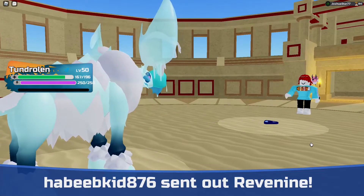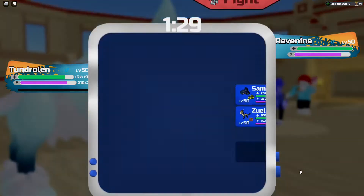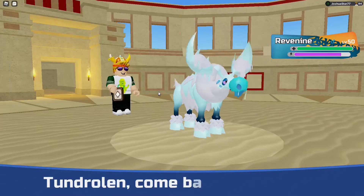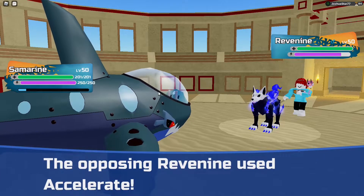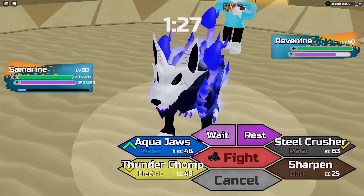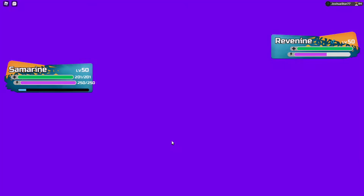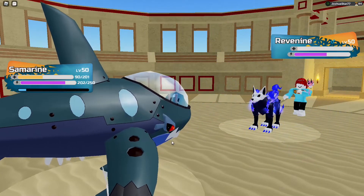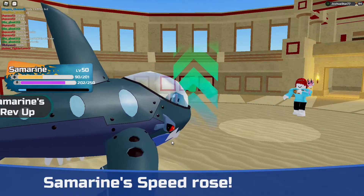I need to go into Duong — Revanine, it's always Revanine. Actually, Samarine goes into it. It's neutral to Firebreath — I assumed water-type. Aqua Jaw, please hit. I need you to hit. I know I'm relying on RNG, but yes — Revanine's dead! Oh my gosh, thank you! Now I outspeed anything in the game.